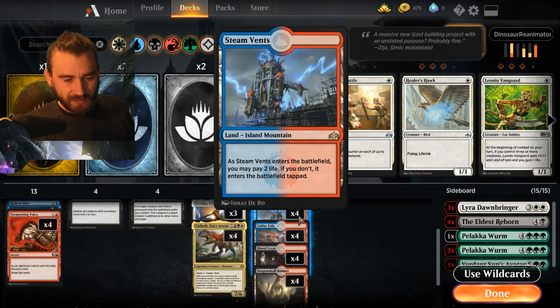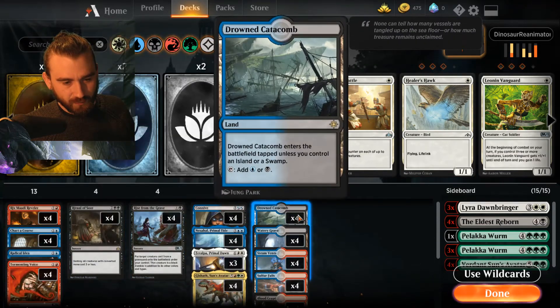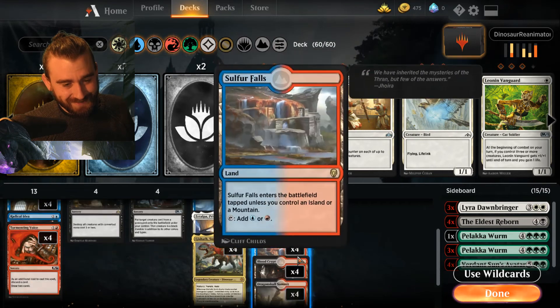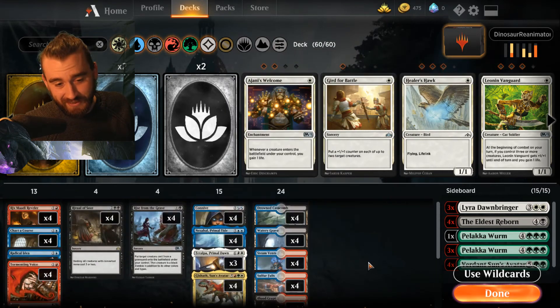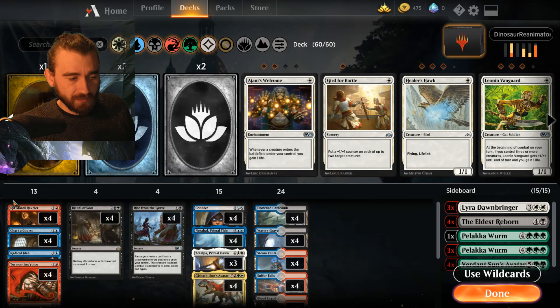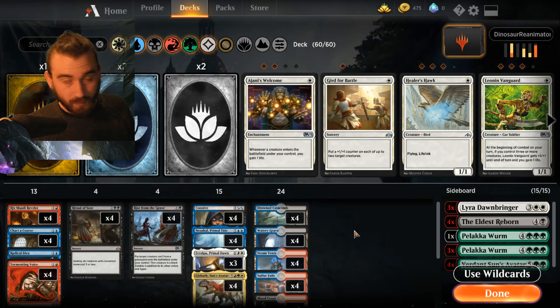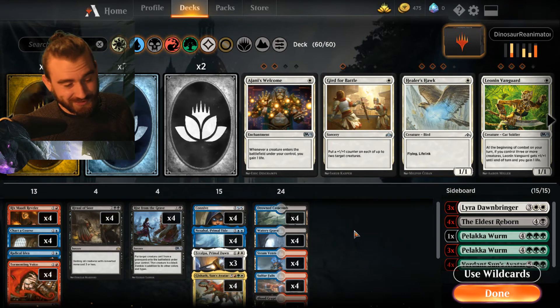For the land base, since we need a lot of different colors here, I went with all the shock lands and check lands — maybe I didn't need all of them, but I included all of them. You probably don't need too many lands; I've included 24. You could maybe go lower if you think about the amount of draw and discard we have — we're probably going to draw into enough lands. But with my luck, who knows?